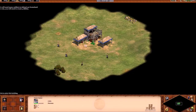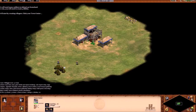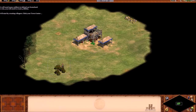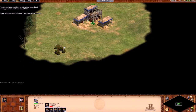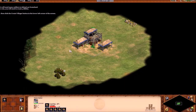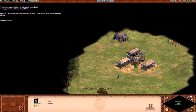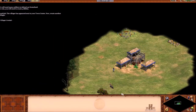We will need many soldiers to defend our homeland. We'll start by creating villagers. Click your town center, then click the create villager button in the lower left corner of the screen. It takes time for a villager to appear. Good job! Oh no, I got housed! The villager has appeared next to your town center. Now create another villager.